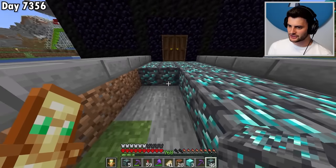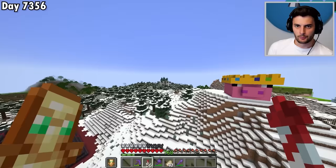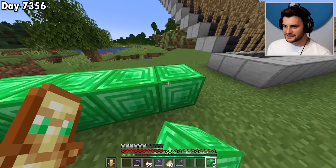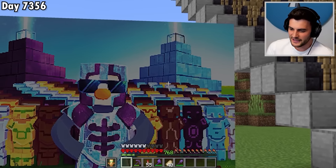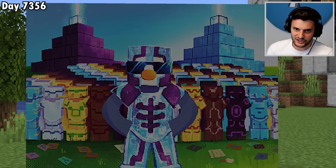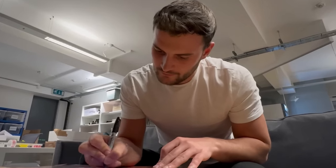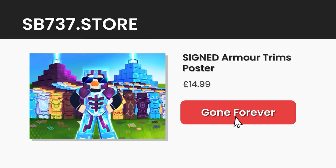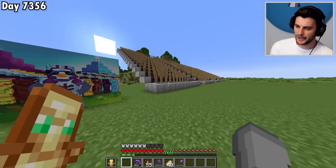But before that, since we're going to be getting every single armor trim possible, I am going to release a brand new signed poster — me in silence armor with all the armor trims behind, and the netherite and diamond beacon there as well. I've signed every single one by hand. They're available on sp77.store, and once they're sold out they are gone forever. It will also be put in a better place in my world — I'm going to be rebuilding the entire armor trim display to make it look way cooler.